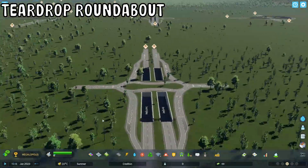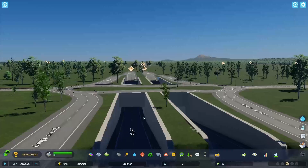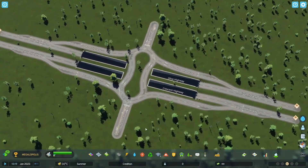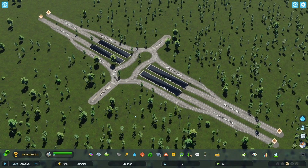Then we got the teardrop roundabout. I love how the roads just go underneath with the barrier walls and just the overall design looking really really good. A compact small interchange for your cities — super amazing.